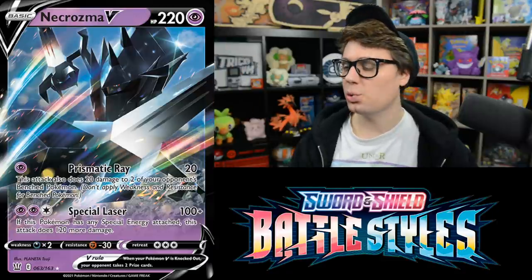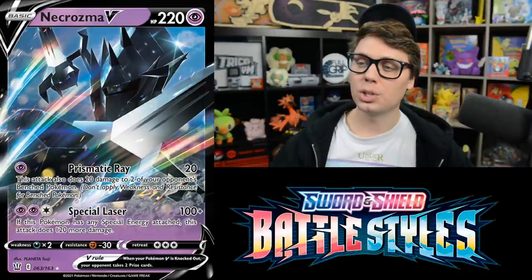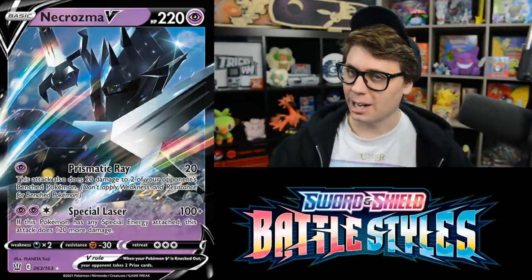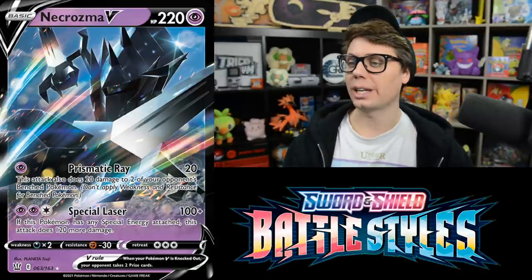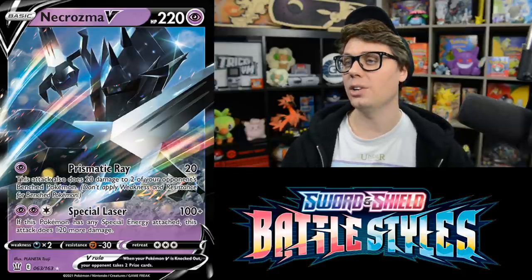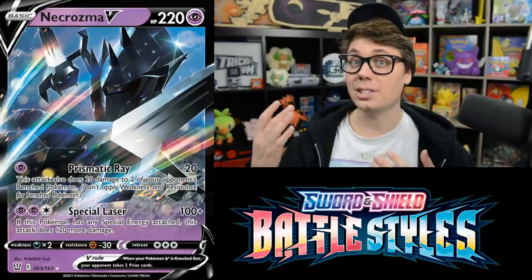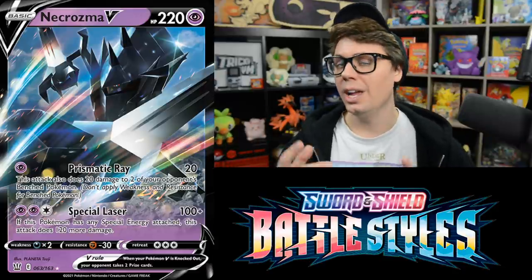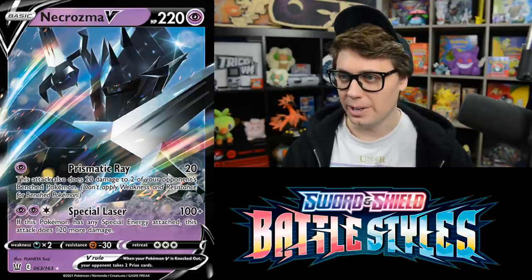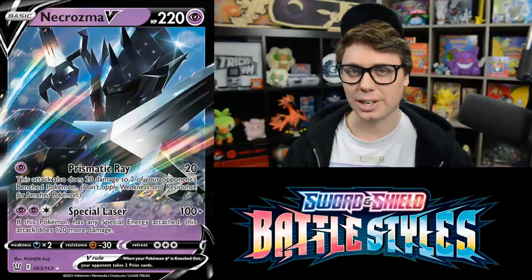Necrozma V has 220 HP. Its Prismatic Ray attack does 20 damage for one Psychic Energy plus 20 damage to two of your opponent's Bench Pokemon — a nice spread to set up numbers for Special Laser. For two Psychic and a Colorless, it does 100 plus 120 more damage if you have any Special Energy attached to Necrozma V. Psychic-type Pokemon are going to be very powerful with the rise of Psychic-weak Pokemon like Urshifu VMAX, so Necrozma V is one to watch.